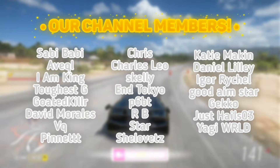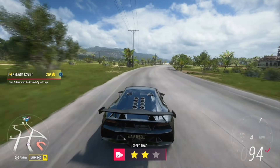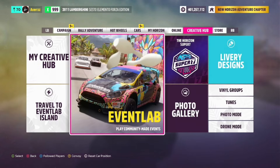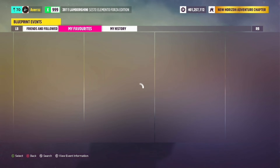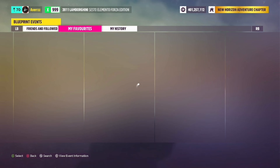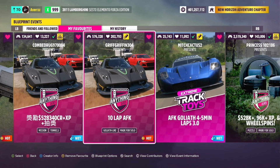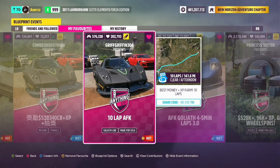For this glitch to make easy money in Forza 5, head over to Forza Horizon, go to the pause menu, Creative Hub, Event Lab, then Event Blueprints. Go to My Favorites, or if you don't have that, use the search and enter the share code shown on screen: 161321198.